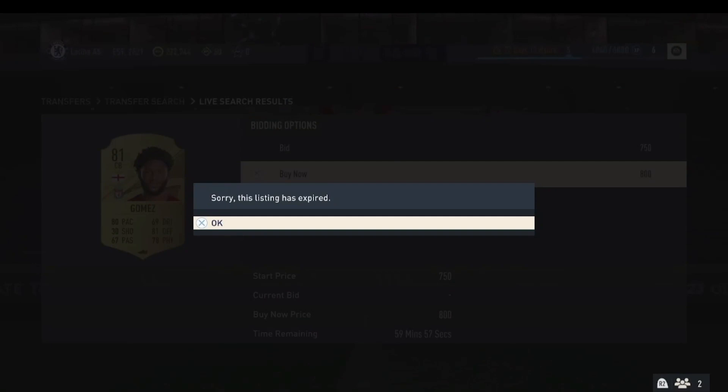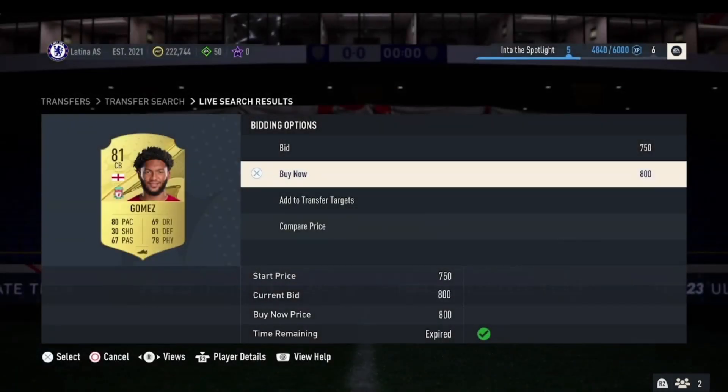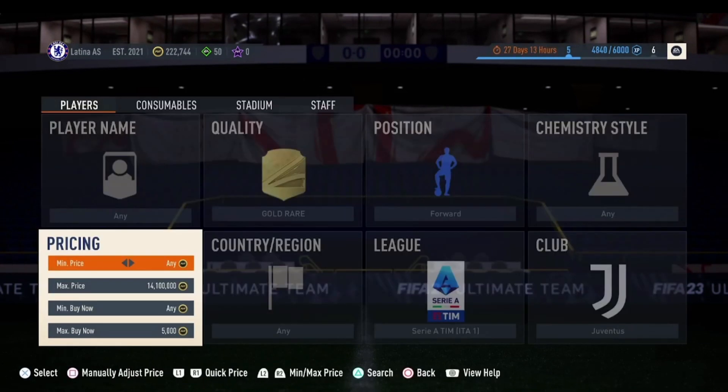An 81-rated Joe Gomez card just popped up for 800 coins. These cards are quite regular and do keep popping up, so if you keep doing this you'll be able to make some nice profit. Let's move on to the second method.